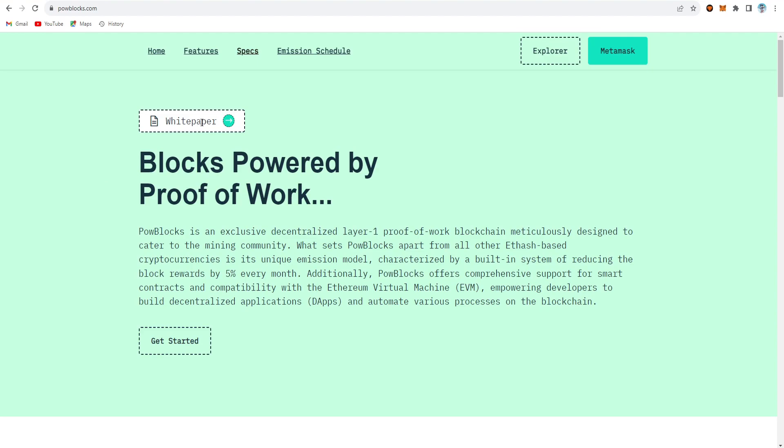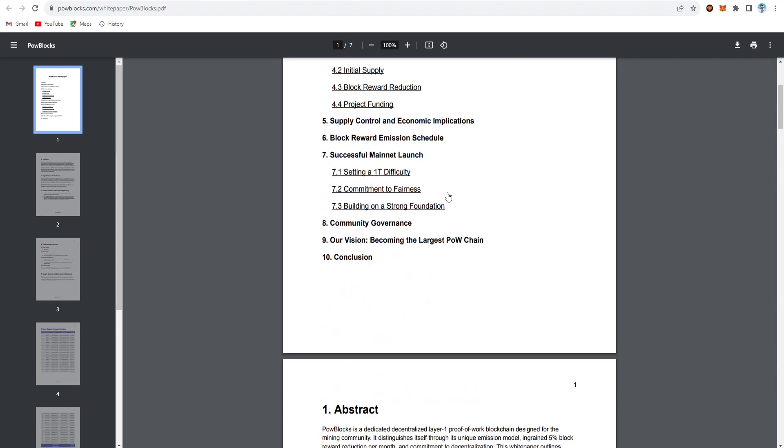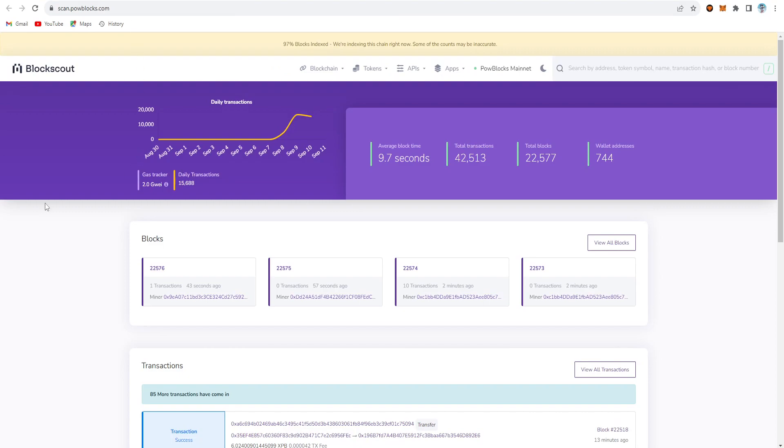This is the white paper — if you click on this link you can go to the white paper, so you can check out all the documents and read carefully before mining if you want to mine. This section covers the block reward emission schedules, and this is the block explorer.